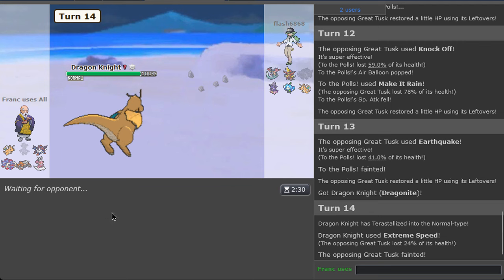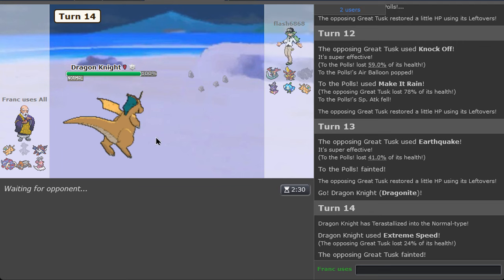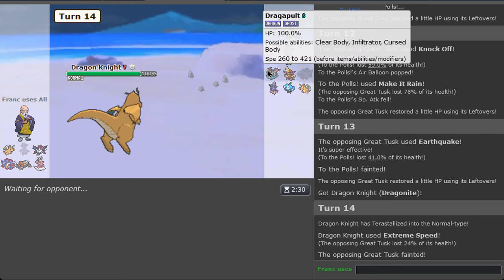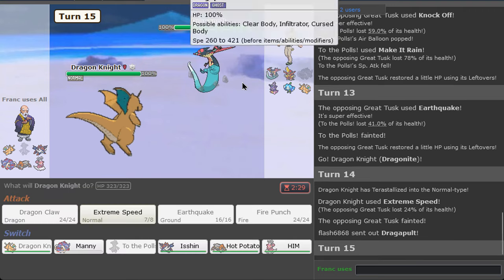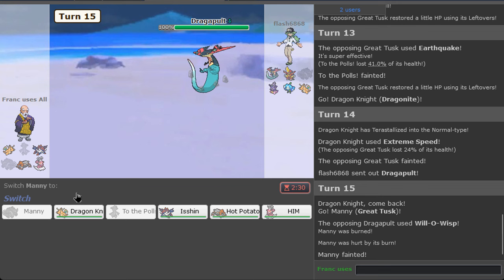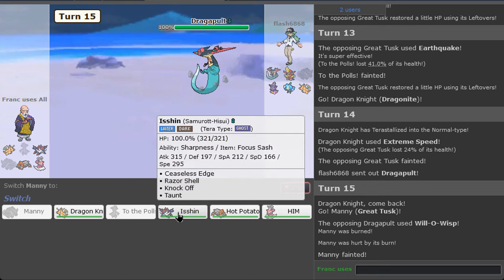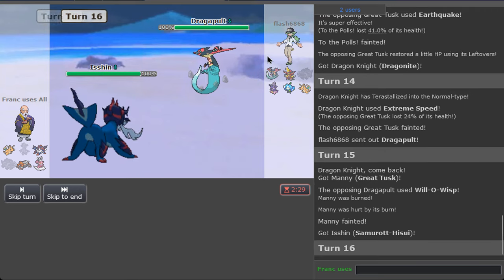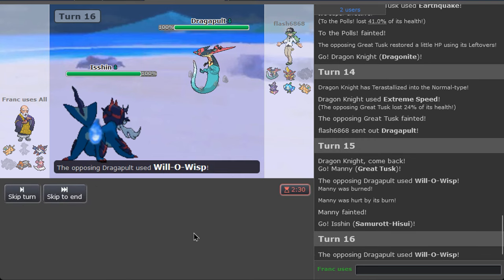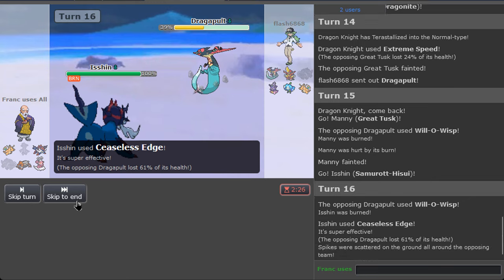He didn't switch, too desperate. Yeah, I like this being the Normal type. We got the rocks, he didn't get the rocks — that's like a perfect start, and we still have the Sash on Samurott. Looks pretty good. These are boots, so I think we can sack the Tusk. I see Will-O-Wisp — okay, interesting. Now we can go Ceaseless Edge, no problem.